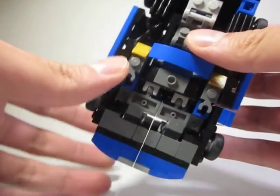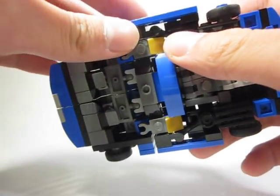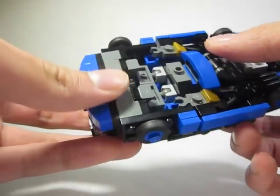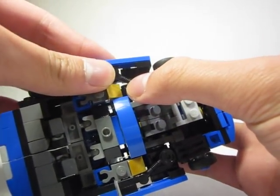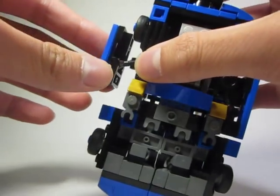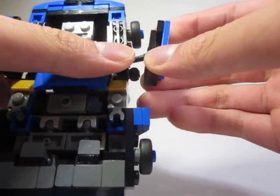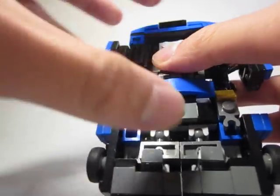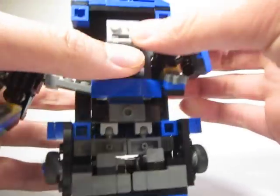Now I transform him. His transformation is somewhat complex with some clearance issues. First you take these sections and form the shoulder armor. Then you take the arms, fold them up, and pull the entire arm out. This arm extension thing took me a while to figure out.